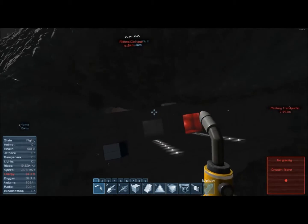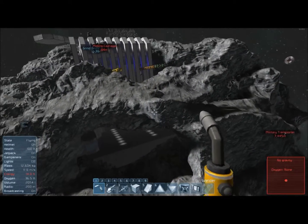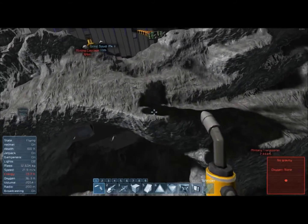We need to get energy. That'll be cool. And I think what we'll do is color the hangar doors red too.